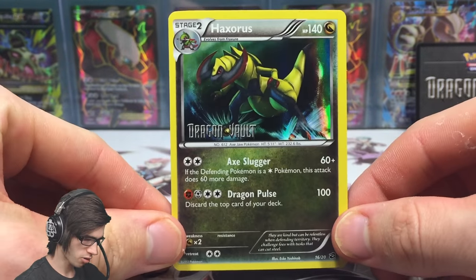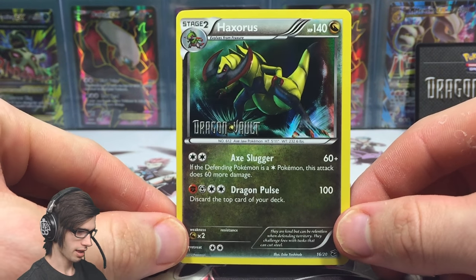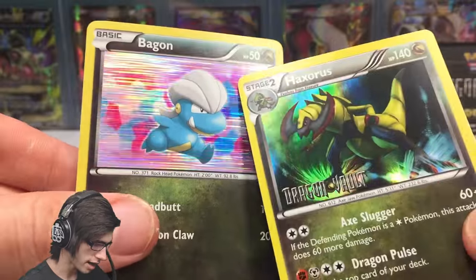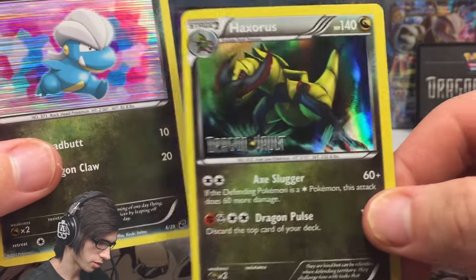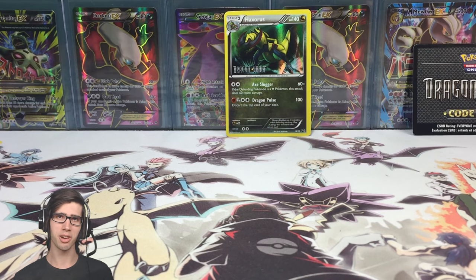Let's have one last look at this Haxorus and then we'll wrap up. It's got 140 HP with Axe Slugger and Dragon Pulse — not bad. As you can see, the different holo patterns: the black-and-white styled one with the lines versus the XY styled one on this promo. The hunt is on for that Kyurem Secret Rare — I hope you guys enjoyed this Dragon Vault blister pack opening. If you enjoyed, be sure to drop a like, and I look forward to seeing you in another Pokemon TCG opening. Thanks for watching!